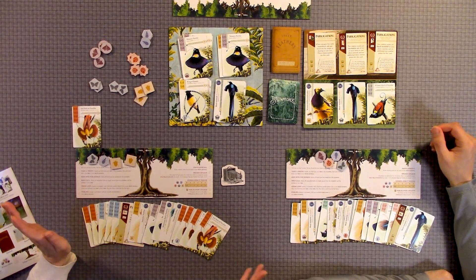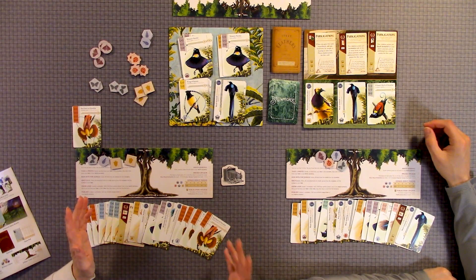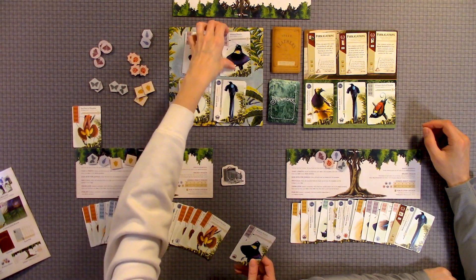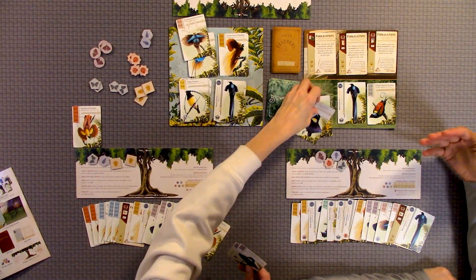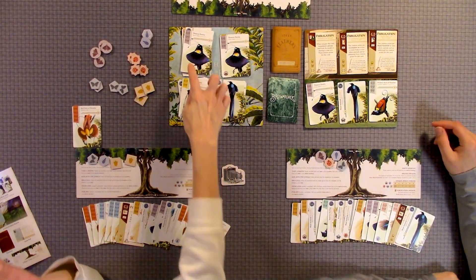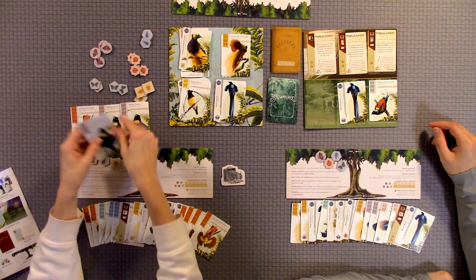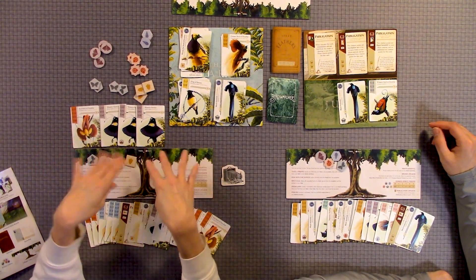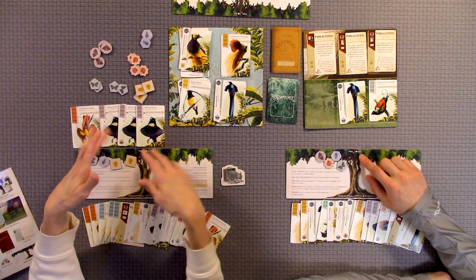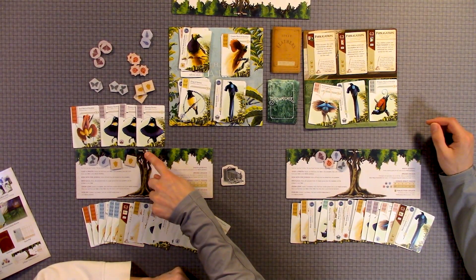The bird call action lets you take any unstartled bird. You call out a certain type of bird, and if that bird is in the clearing or the jungle, you get all of them — but only the ones that are visible on top. You can't dig through the pile. So if I called this bird, there's one in the jungle and two in the clearing that are viewable, so I'd be able to put those on top of my tree. You have a limit of six birds on top of your tree, so you'll have to figure out which birds are more important.